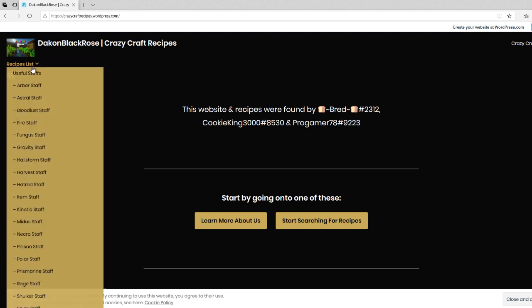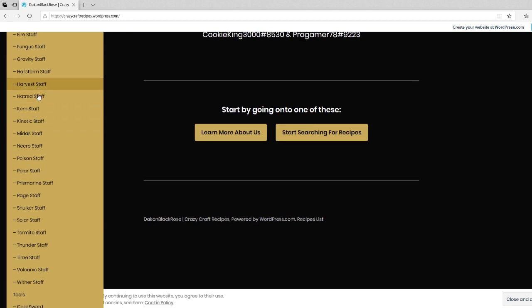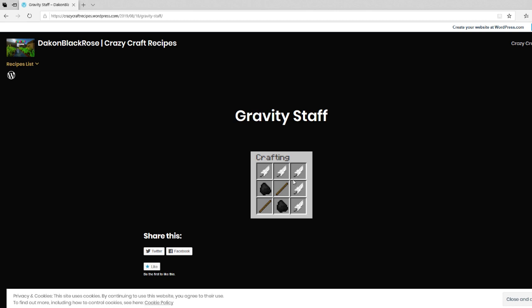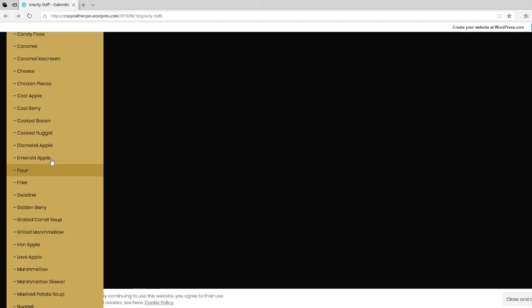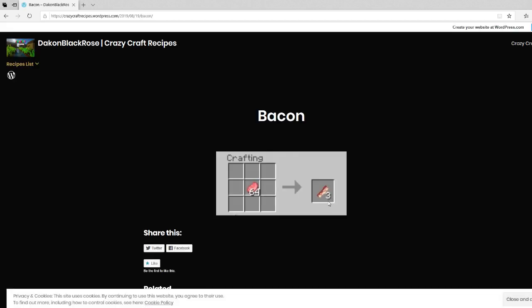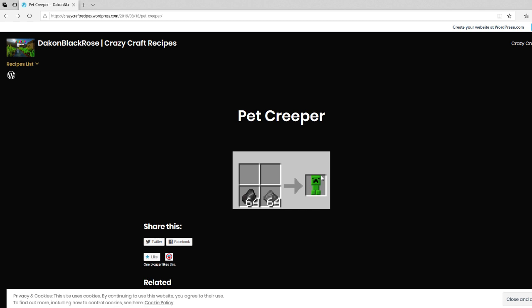If you go to the recipe list on the side, you can see pretty much everything — like the tools. If you click the gravity staff, it'll show you how to get it. Here's all the foods — so bacon is just like this. All of the recipes are here for you so far. Some stuff like the prehistoric things wasn't added yet because that's in this update and Bread hasn't had a chance to do it yet.